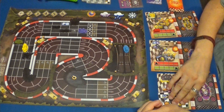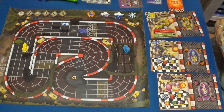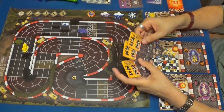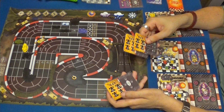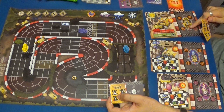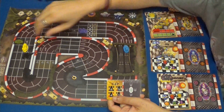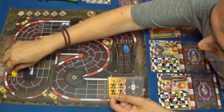Vamos a dar una carta a cada uno de los contrarios. Vamos a ver qué usaremos nosotros. Tenemos velocidades cinco, cinco y seis. Tenemos ruedas suaves, por lo tanto podemos coger el seis perfectamente. Podemos sobrepasar la velocidad máxima de una curva en un punto, recordémoslo. Y tendremos escudos. Vamos a hacer uno, dos, tres, cuatro, cinco y seis.